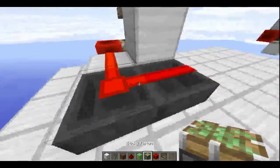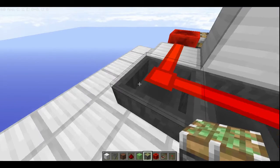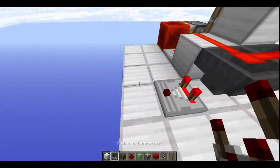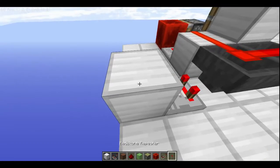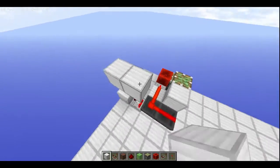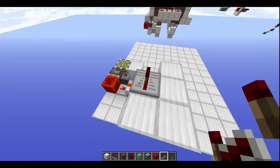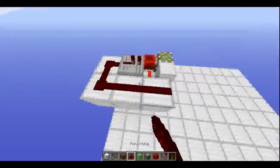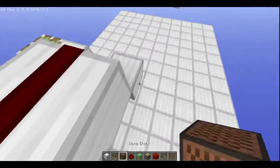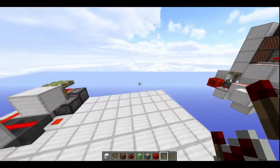Once you have that done, place down a comparator running into a block, a redstone torch, then a block. Place blocks like so, then redstone dust, and last but not least a repeater. That is one part of the door completed.